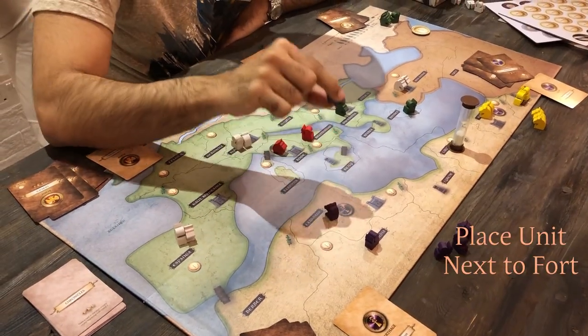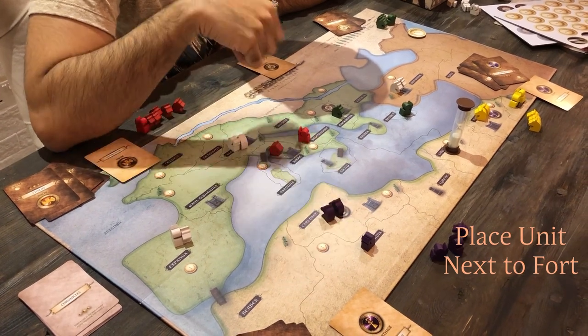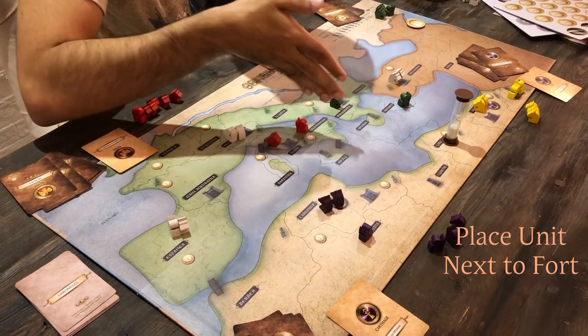Just a point: when you recruit something, you have to place it in the territory that you've recruited from. I can't place this horse here if I've recruited it from elsewhere — I have to place it in its recruiting territory and then I can move it.